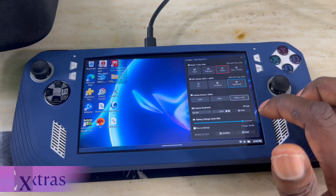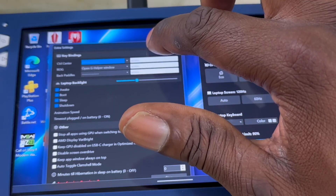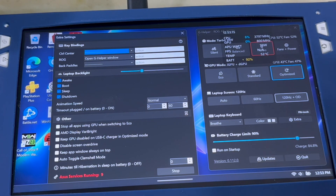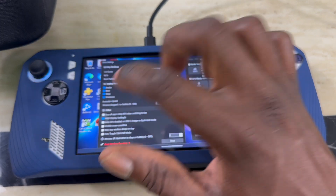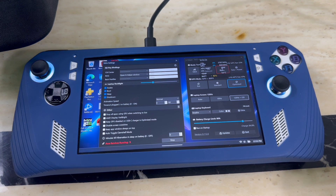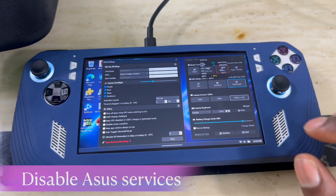You can also change the screen refresh rate right here. If you go to Extras you'll see a few more features: Laptop Backlight settings — you can configure it for boot, awake, sleep, and shutdown states. Then there's AMD Super Resolution Display — by default it was selected but I turned it off because it blurs some images in certain games. It's up to you whether to keep it on or off.